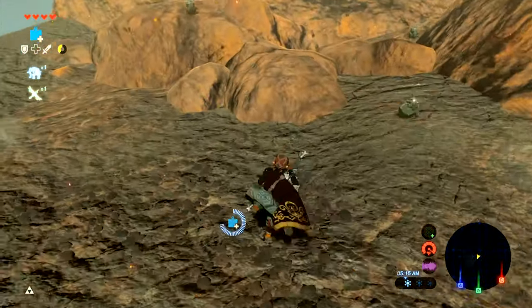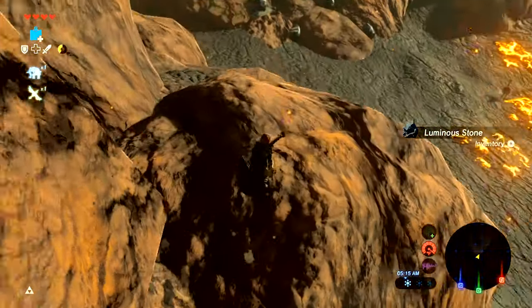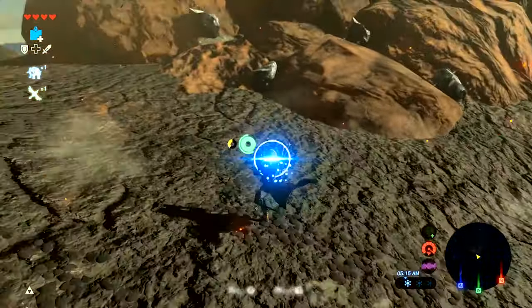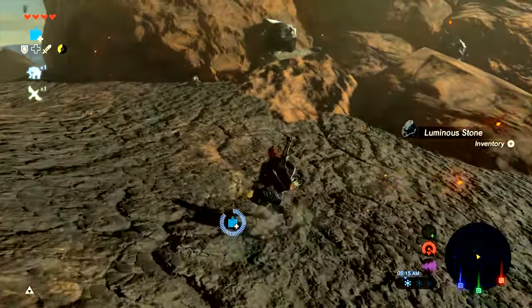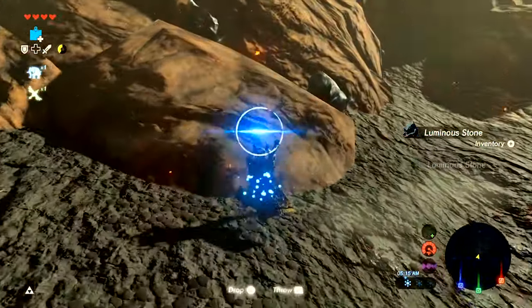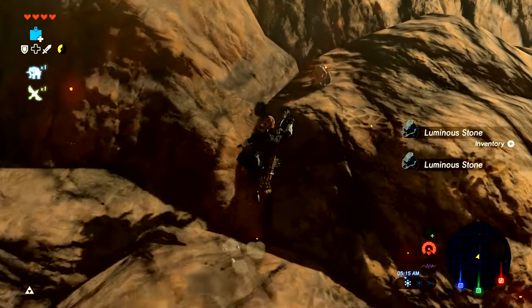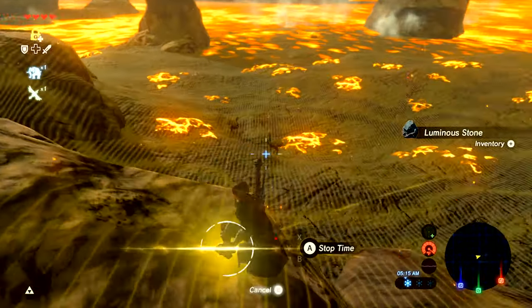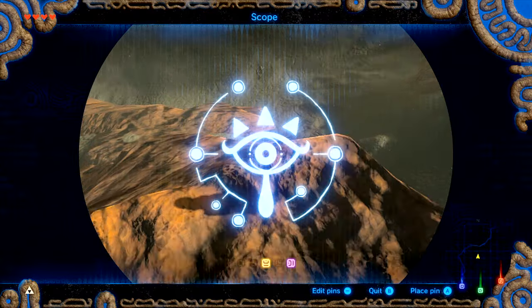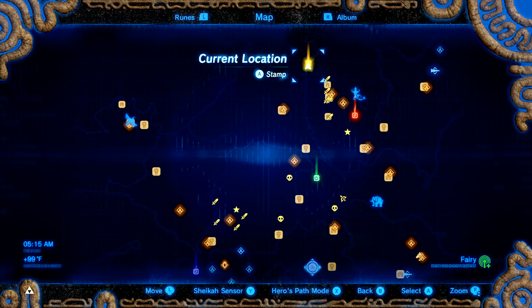There have been no blood moons and the stone talus is still gone, but these luminous ore deposits have returned. It looks like there must be some kind of finite amount of memory that the game uses for keeping track of which types of things have been collected, and the memory for these and the memory for enemies must just be separate.